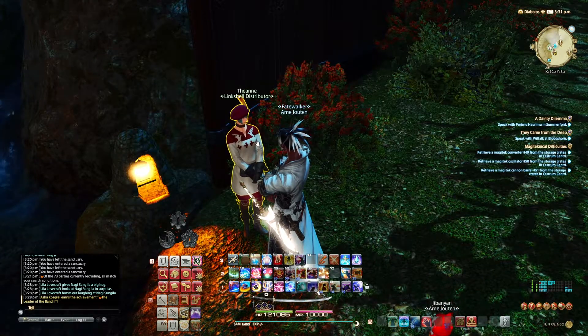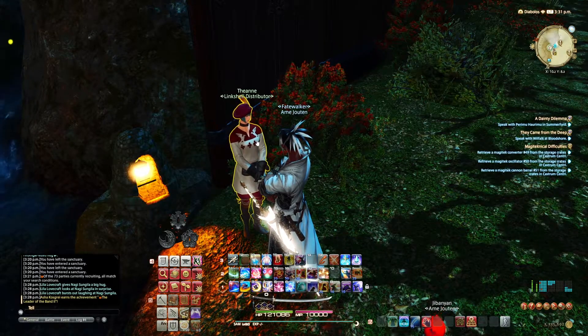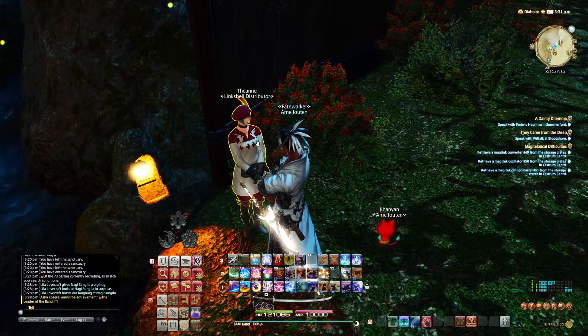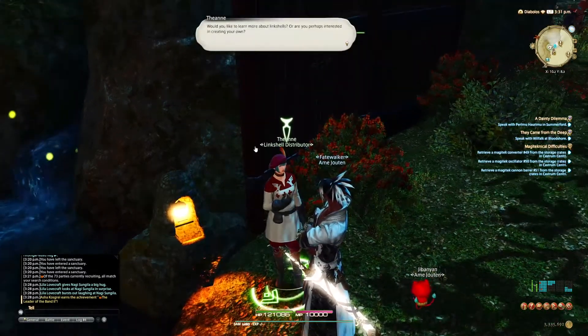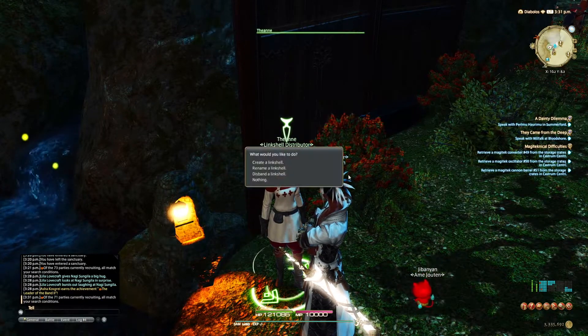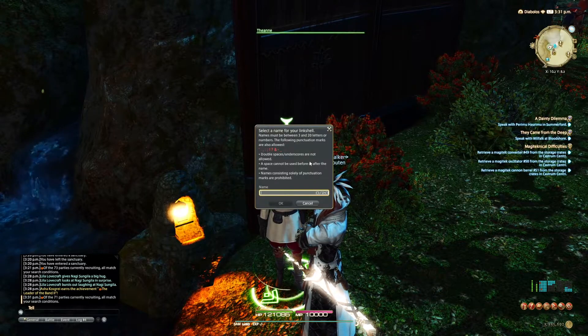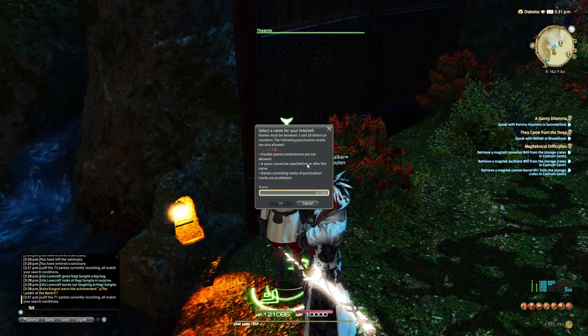With a link shell, you can make a party chat that will work while you're in dungeons and unable to talk to other people within your world. You can give members ranks, so if you want people to invite others — this is how you'd do that. You can create, rename, or delete it. Just remember that the name is unique; if someone else on the server has taken it, you can't use it.